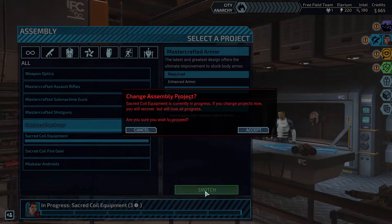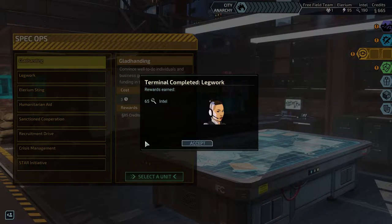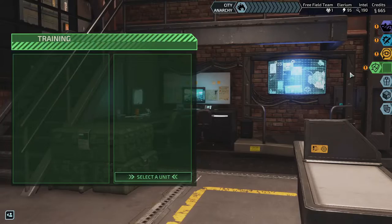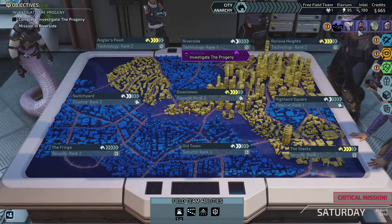Actually, I should get the master crafted armor first — yeah, I'm gonna do the master crafted armor first. I should have got advanced assembly too as soon as I saw it. Both of them finished, so we're back down to zero city anarchy. He's done with his level up, and we just got those new pistols as well.